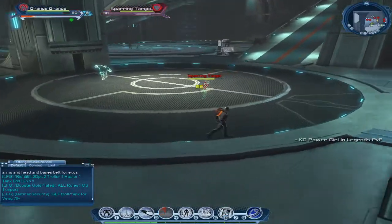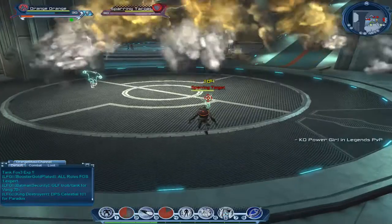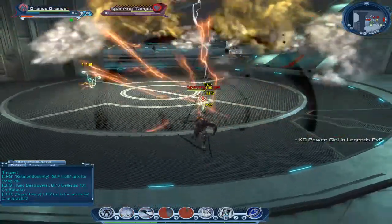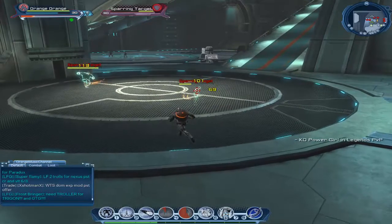I'll just do it again. So: Tesla Blast, cloud, and Electroburst. Then use your bomb and then just like this. In DPS role this gives you ticks, but in healer role it heals you over time.